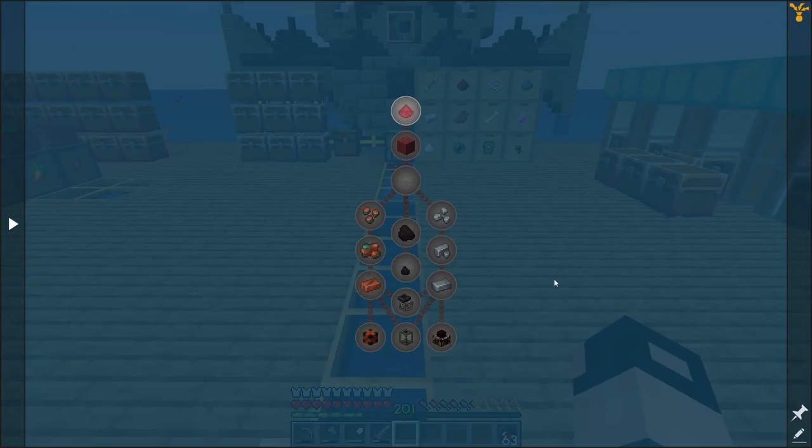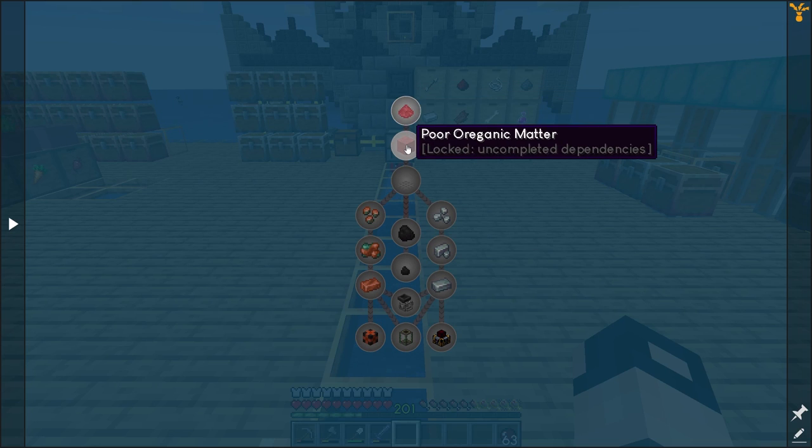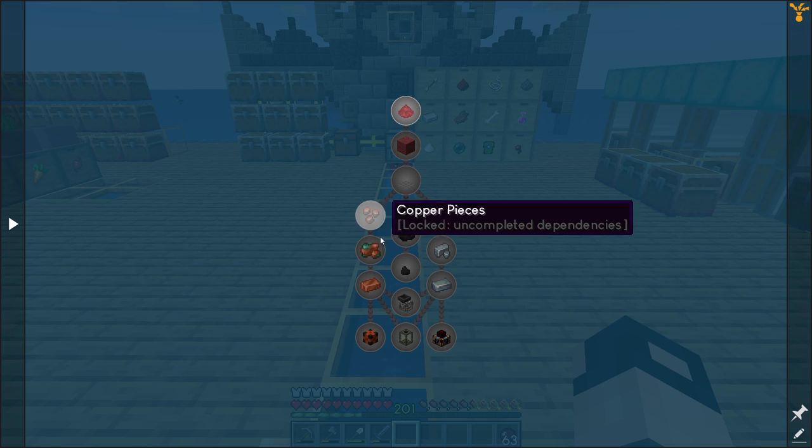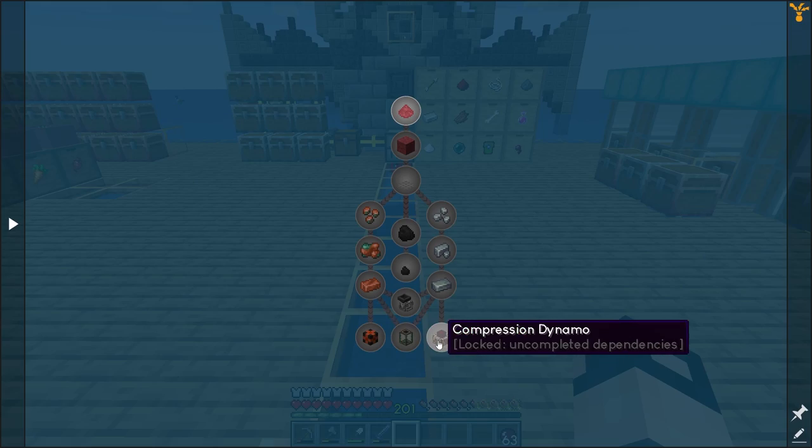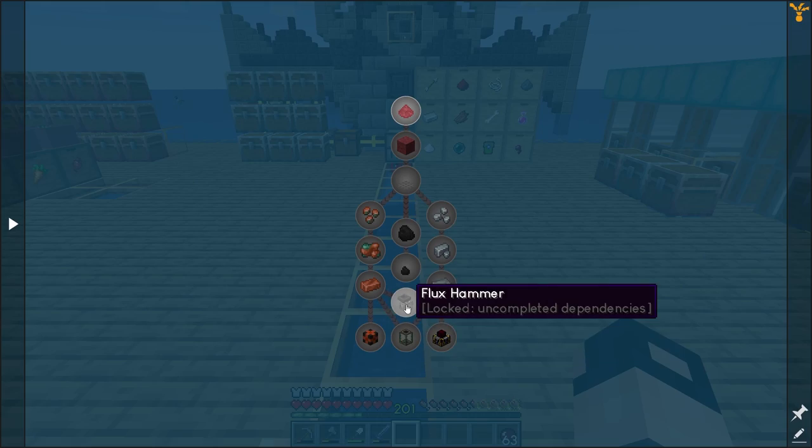The goal for this episode is to automate poor transformation powder and poor organic matter, also automating copper, coal, and tin. And of course lava — we'll need lava because these flux hammers need power.